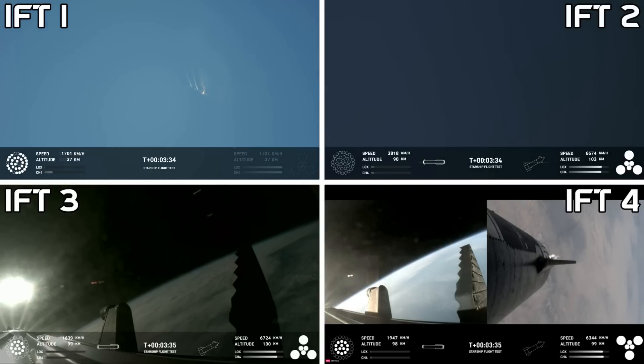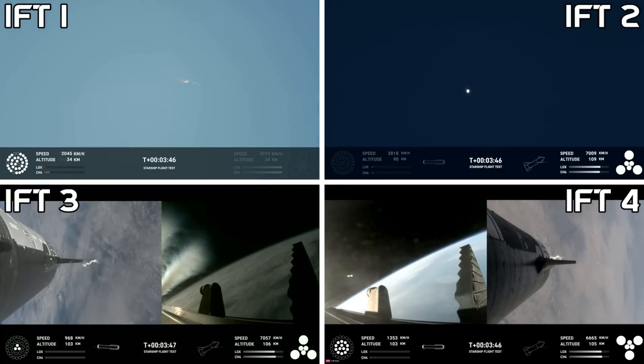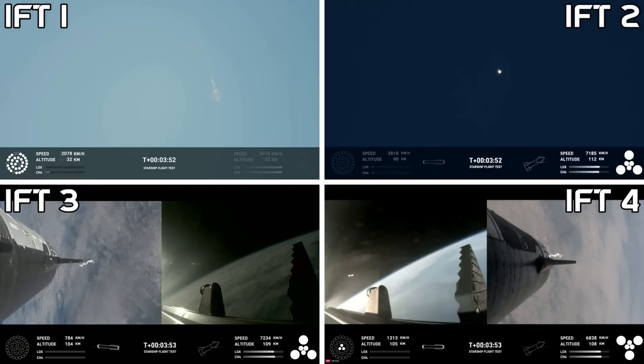The first stage is currently performing the boost back burn. This is expected to last a little over one minute. This propels the booster back toward the coast, taking it to a landing in the waters of the Gulf of Mexico. As you can see on your screen in the bottom left-hand corner, we were only using the 13 center engines from basically here on.